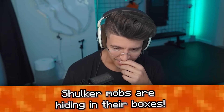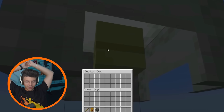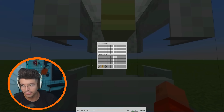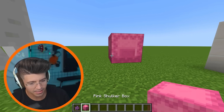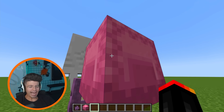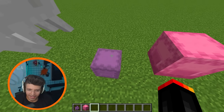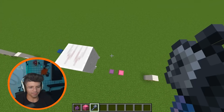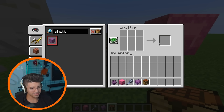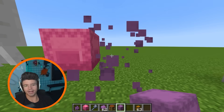Shulker mobs are hiding in their boxes. I think this is actually legitimate — if you hit it with an invisibility potion you can see it, or you just go inside. You can see it when you open it. Shulker and shulker boxes are two different things though, right? This is a shulker box — that's a shulker. I can see him in there clearly, but can you really see the shulker in a shulker box? There's no shulker in here. It's like a clam — when you get the shell, the clam's gone, but you still call it a clam. This is so cap.